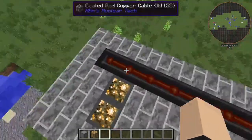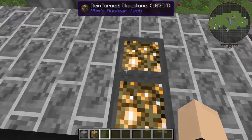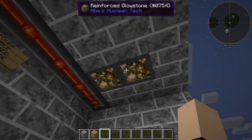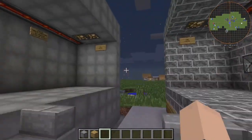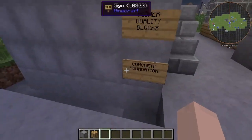We have a one-layer roof here, which poses the problem of exposed conduits up here and exposed reinforced glowstone, which have a very low blast resistance. I think this is rated 160 — and that's the bad bunker design. Let's move on to the good bunker design now.